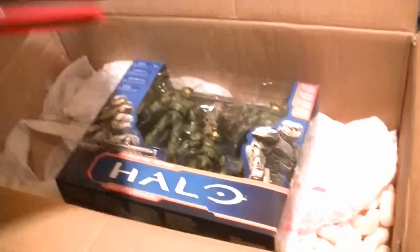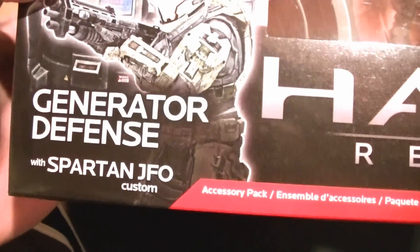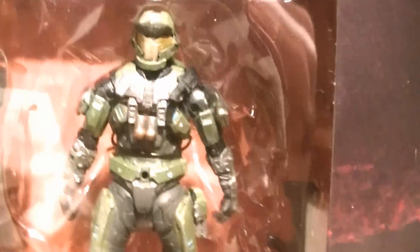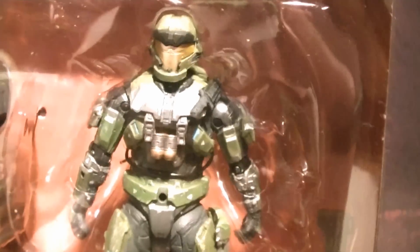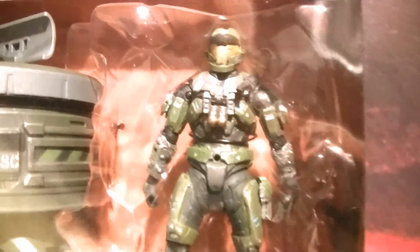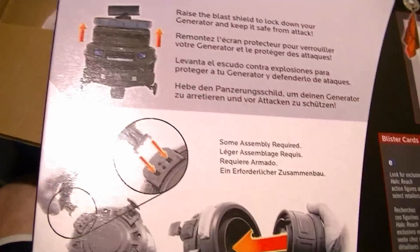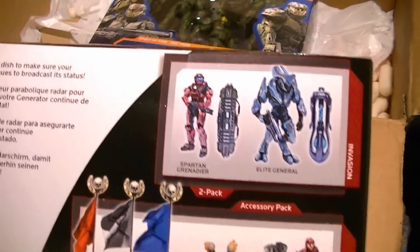Lastly, this was supposed to be in the Halo Reach line Series 6 but ended up releasing with the Halo Universe line Series 2. It is the Generator Defense deluxe pack with the Spartan JFO. I don't know why they chose to make another olive green JFO because I'm pretty sure we just got one in Series 5. The generator is nice and big with some moving parts, little pedestal feet, it spins around at the top, and it locks down like it does in multiplayer. There's a little demonstration on the back of how to put it together.